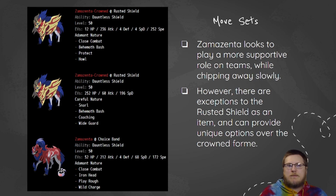This first set is max speed, almost max attack, decent defenses, Close Combat, Behemoth Bash, Protect, and Howl. This is super standard and super common right now — if you see a Zamazenta on ladder, this is likely what it's going to be. The second set is a little bit more my speed when it comes to Zamazenta. I look to play a longer, slower game with a bulkier Zamazenta, looking to abuse Snarl and Coaching to boost my stats and lower my opponent's, pairing that with an Incineroar, Landorus, or even Gyarados to intimidate my opponent down so my boosted defense means even more.